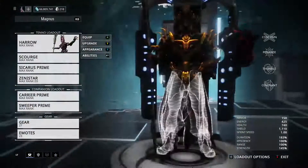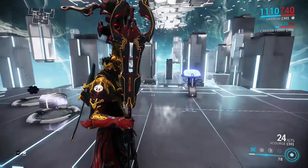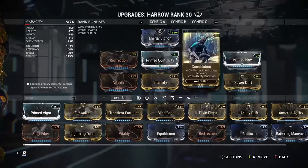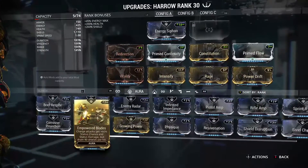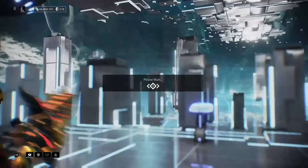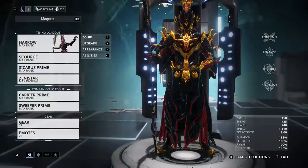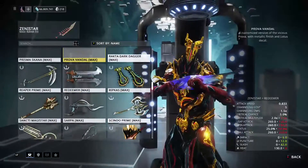I'm still able to get killed even with my invulnerability up, and that fast knockdown recovery has saved me — I'm not sure if this is a bug or not. Prime Flow should be obvious for energy. Energy Siphon wasn't really my first choice; I actually wanted Empowered Blades to work, but it does not work with the Zenistar disc, does not work with glaives, and does not work with gun blades.